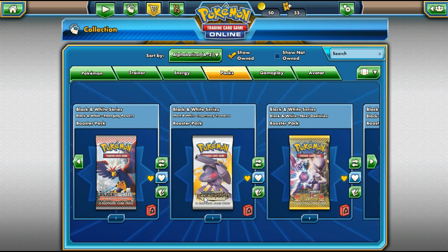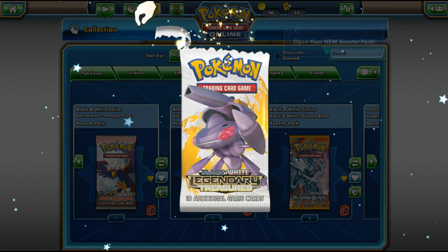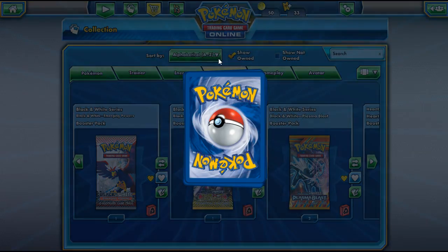We'll start with Legendary Treasures since it's the most recent one. That's sort of like the end of the Black and White series, as far as I'm aware — it's like Generations for Black and White.